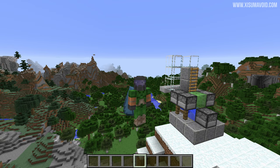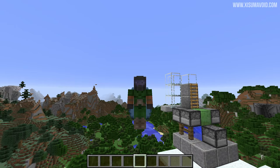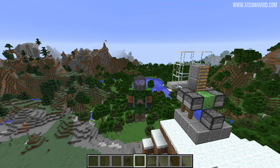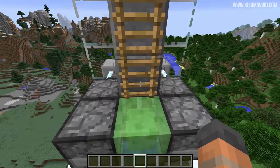Hello everyone, and welcome back to another Minecraft tutorial. In this one I'll be showing you how to build the amazing Elytra launcher that will send you flying so far up into the sky that you can fly for thousands and thousands of blocks. Now let's take this thing for a test ride so you can see it immediately in action.